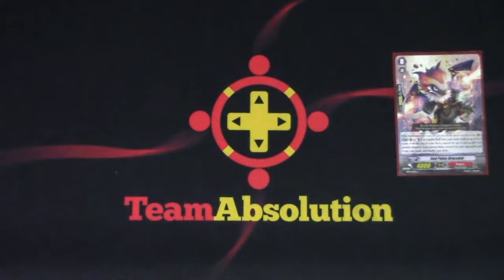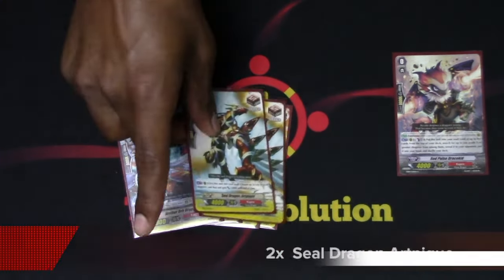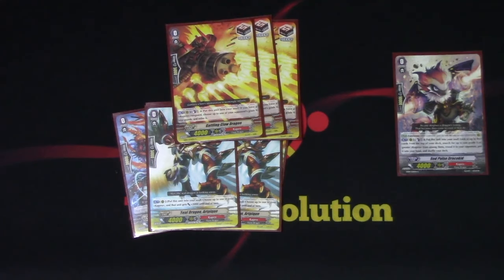The trigger lineup is a little different this time around. I got 4 Heals, all Plain Dragon for searchability purposes. I got 2 Marvel Draws and 3 Gatling Claws. Gatling Claw is good, and Marvel Draw Trigger is always nice. So 5 Draws all together, because Kagero really doesn't gain advantage the same way — we don't search out dudes like Royals, and we don't draw as hard as OTT or other clans. Retiring is nice, but other than that we're just hand-drawing all our dudes, so extra draws are always good.